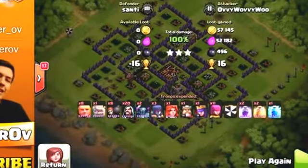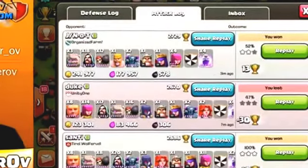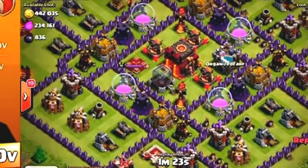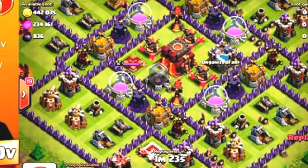We were able to drop the town hall, go around, and get to the center — we literally went all the way around the base and then went into the middle. I have no idea why the troops did that, but I was so happy we actually got the three-star. I thought we were definitely not going to get it. Anyway, on to the main thing in today's video: using five max rage spells. In this one I actually only dropped four because I didn't really need to double up.